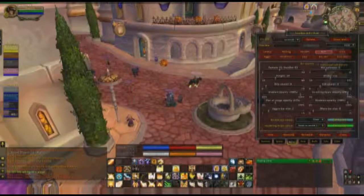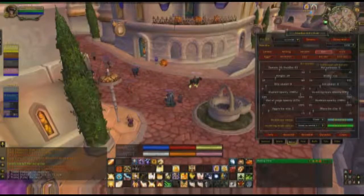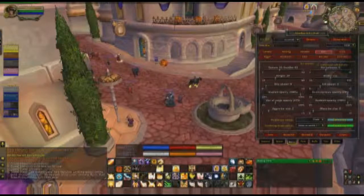Number of columns — that's the max number of columns. I like to keep it at five because you put five people per group, so that's five across. Then if you're in a 10-man there'll be two rows, and if you're in a 25-man there'll be five rows, so it's nice and even.